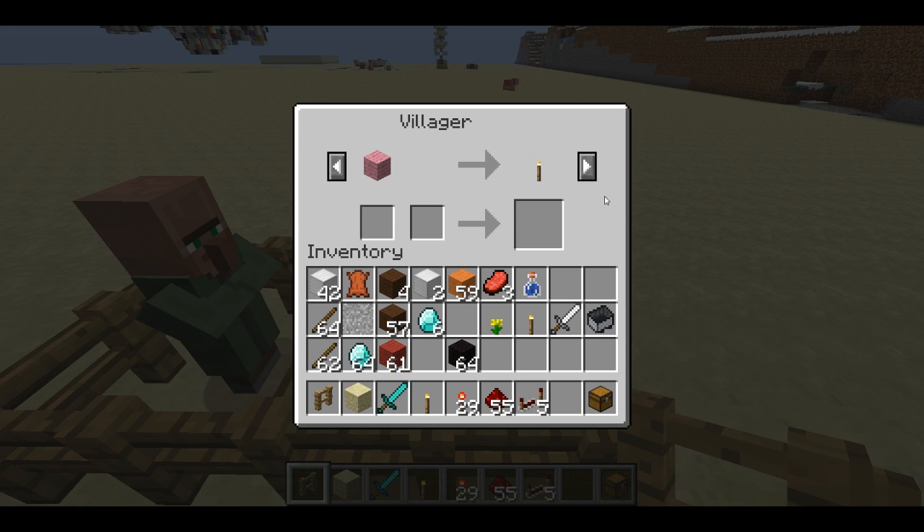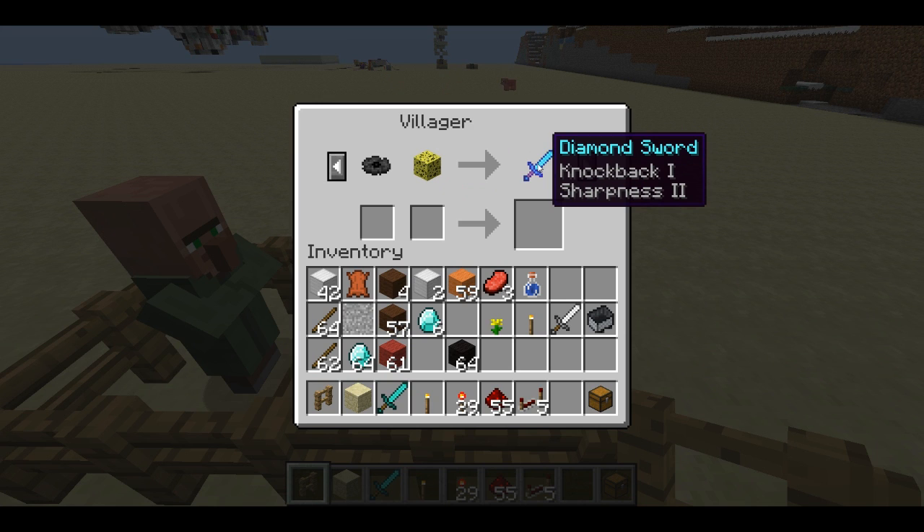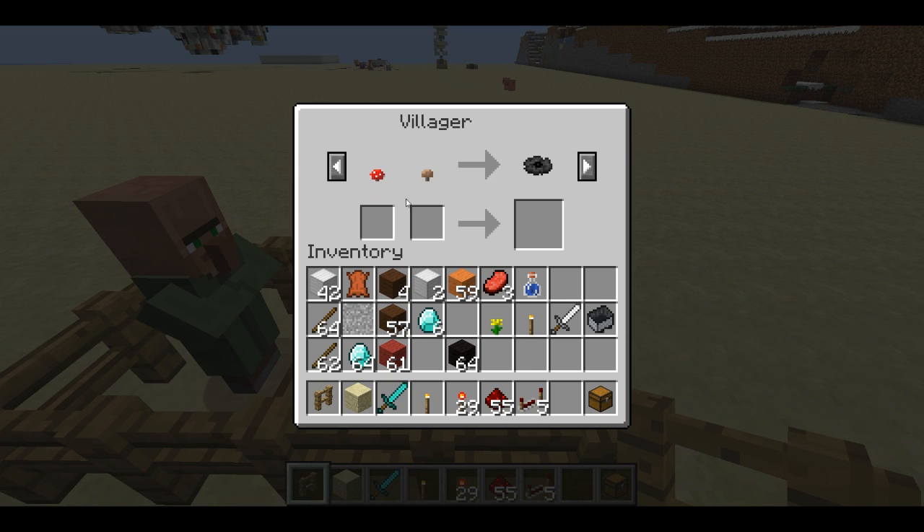Now that we have multiple trade slots, you can do some cool stuff. Say you want to require the player to collect both colors of mushrooms and both colors of flowers to get an awesome enchanted sword. You can give them one useless or unobtainable item for two of the items, another unobtainable item for the other two, and then combine those two into a deal for the actual item. That's a cool way to do a sort of victory monument — though you can't do it with wool specifically, you can use other items.